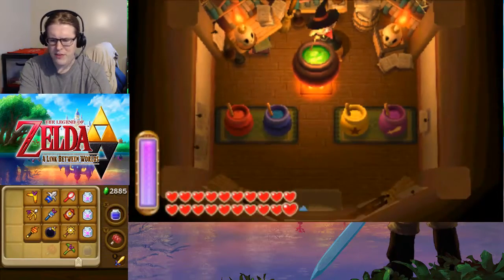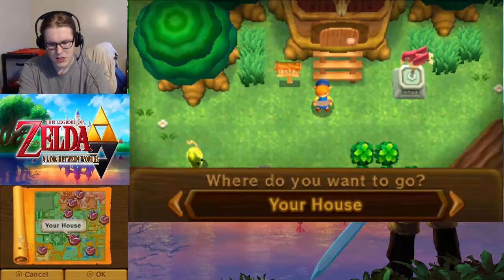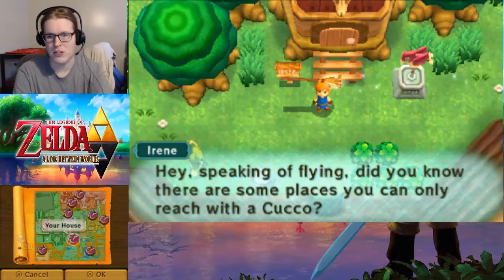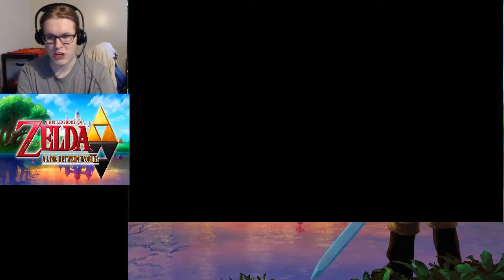There is a fifth bottle in the game — I can't remember at the moment how to get it. I figure we'll do Treacherous Tower first and then we'll worry about it. So back to our house, just so we can teleport over and then go over to the Treacherous Tower again.